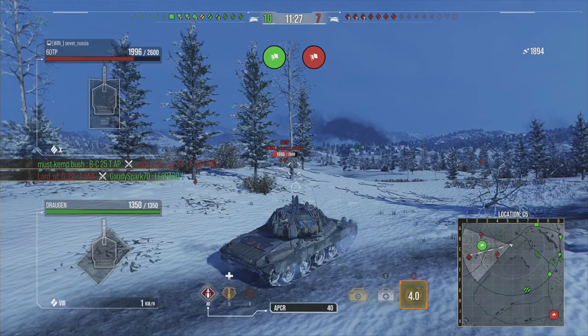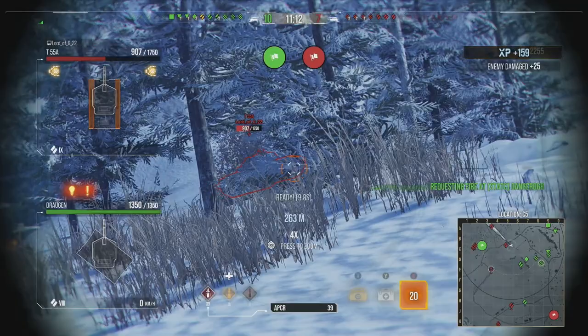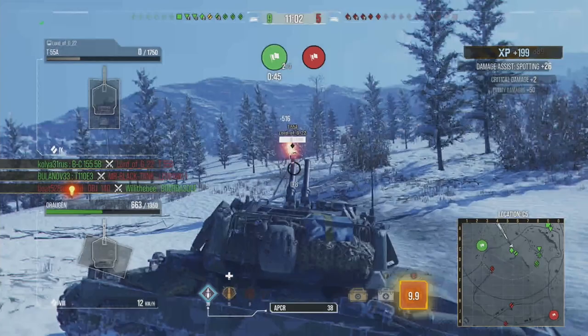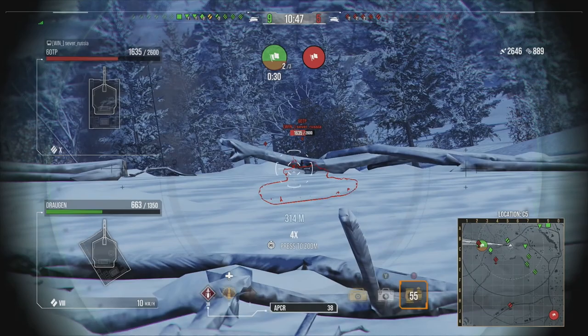We've got two annoying tanks to deal with — the 60TPs pushing up the flank — but a clean round straight into the left-hand side of the upper plate, non-angled toward us, goes straight through. The T-55A deciding to come up isn't very nice for him either. The Leopard 1 there makes a terrible play — you should never poke over a ridge where the whole enemy team is for the sake of one damaging hit. He may have dealt damage to me, but he'll never deal damage in that game again.